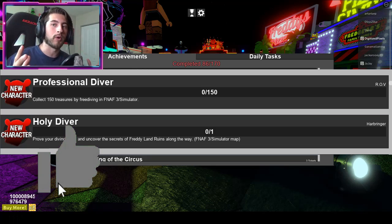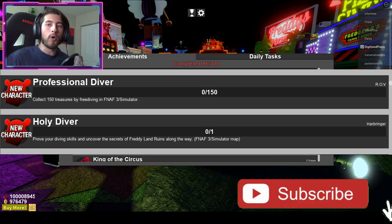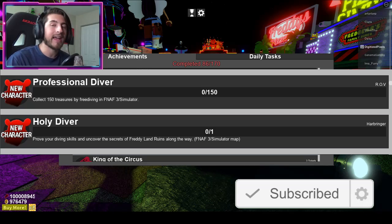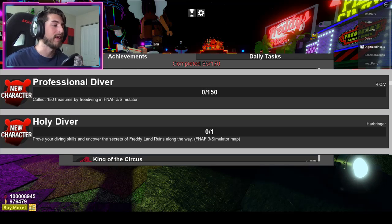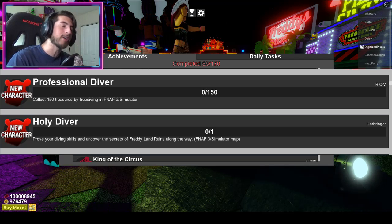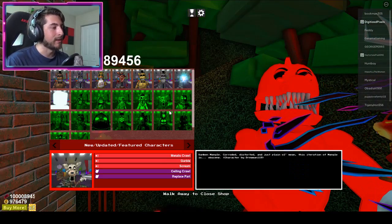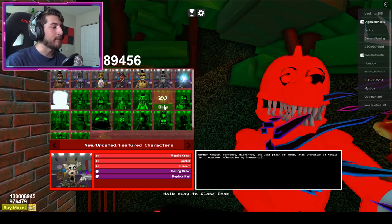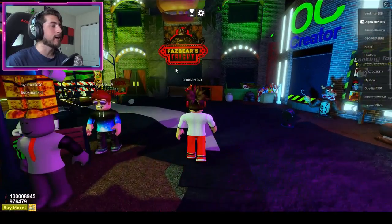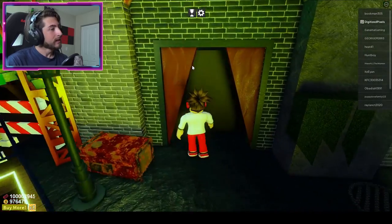The Holy Diver is the big one — this one has a story and it is great. It has a lot of dialogue and talking in it. I highly suggest that you take your time with it because the devs and the creator took a long time and a lot of hard work to put into this update and I think it's amazing. We've also got some new newly added animatrons. Anyways, let's go ahead and get started by going to Fazbear's Fright and let's go diving.